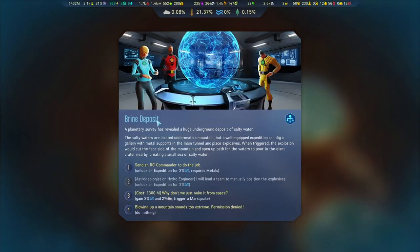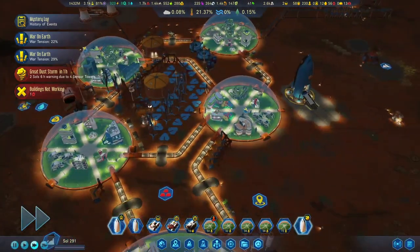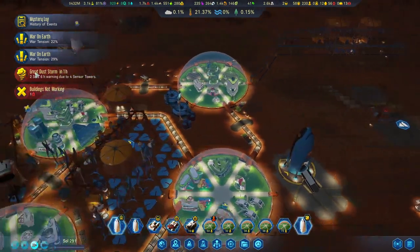Prime Deposit event: a planetary survey has revealed a huge underground deposit of salty water. Option one is to send an RC commander to do the job; option two is to unlock an expedition for 2% of water, requiring metals. We could also get some atmosphere from another option. We'll send an RC commander and see what happens - but the dust storm is coming in, so let's do it after.